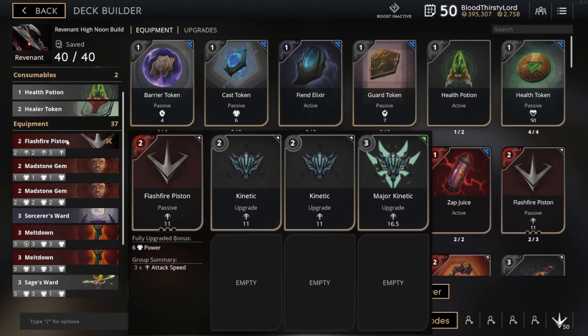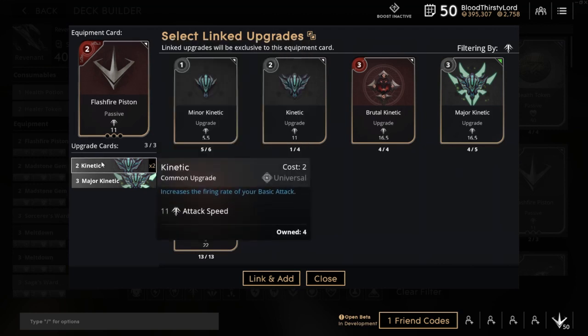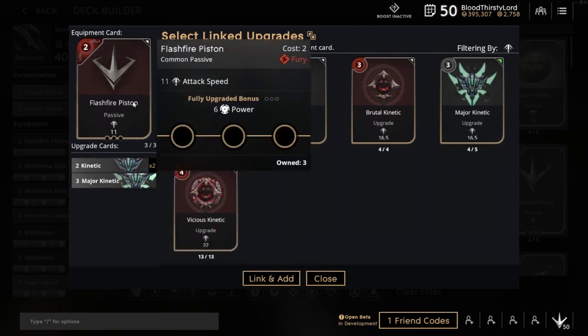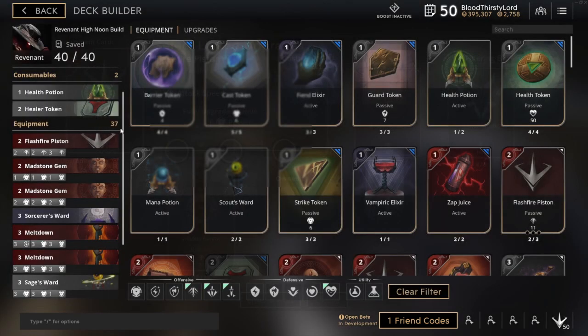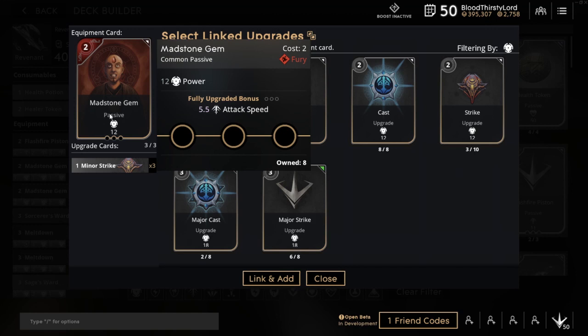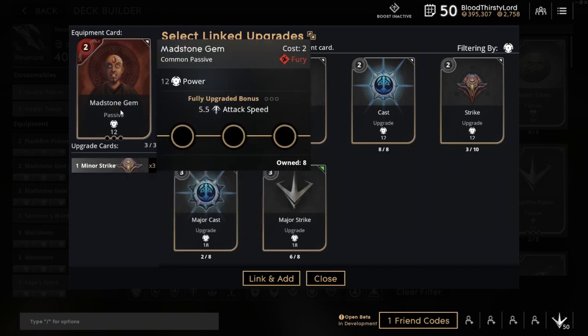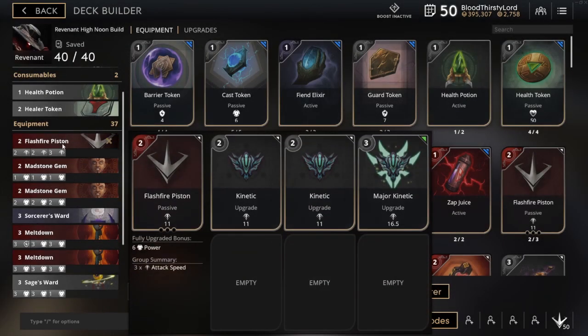Starting off with the Flash 5 Piston. This card does provide a crazy amount of attack speed initially. Then we put more attack speed upgrades onto it as well, and then we have a full upgrade bonus of 6 power. Moving on to the next item, which is our early game card: Manstone Gem, which gives us an initial power increase followed by three minor strikes as upgrades, and then later the full upgrade being 5.5 attack speed. Really nice, works well with the Flash 5 Piston.